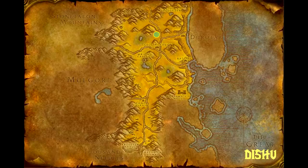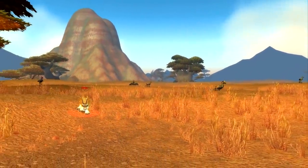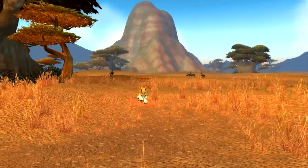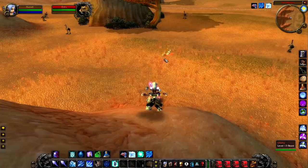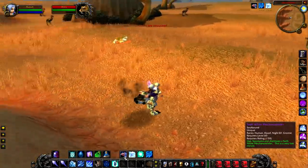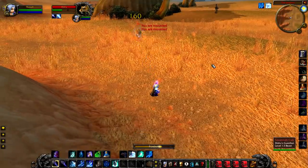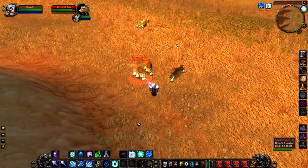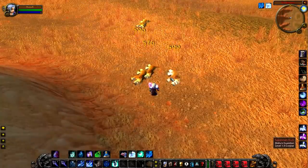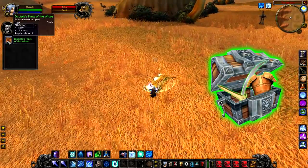First up we have Dishu on the road leading out of the Barrens up towards Ashenvale, just at the base of Dreadmist Peak. Dishu is not a difficult fight but be aware — she does spawn three cubs with her when you get to a certain amount of health. Killing her will give you just a random green. She has no unique loot, but still it's a green nonetheless.